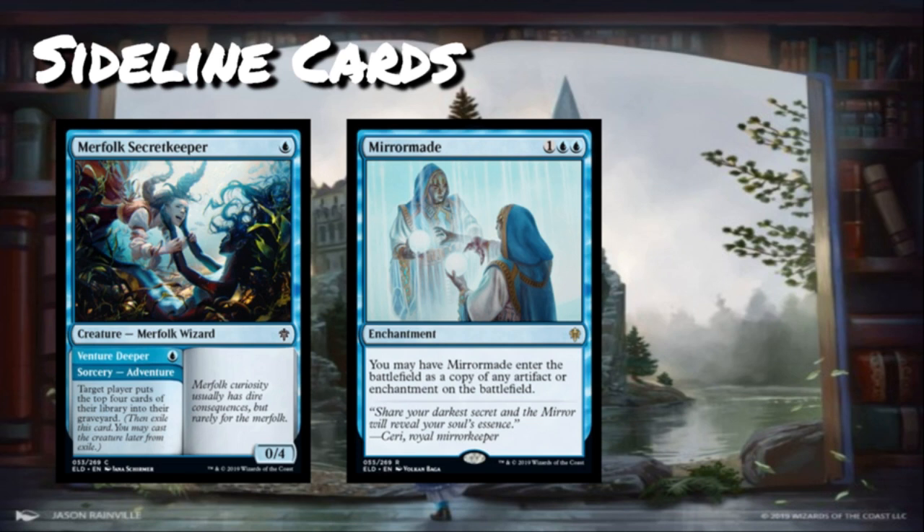Mirror Maid is up next — probably a pretty strong card but very situational. It's one blue-blue, three mana total, for a rare enchantment. You may have Mirror Maid enter the battlefield as a copy of any artifact or enchantment on the battlefield. If you don't have splashy artifacts or enchantments worth copying, Mirror Maid should not go in your deck. It can copy your opponent's stuff, but I'd rather wait and see that they have something worth copying before I put Mirror Maid in my deck.